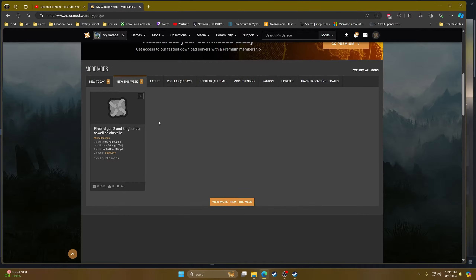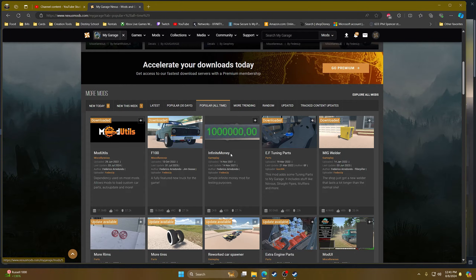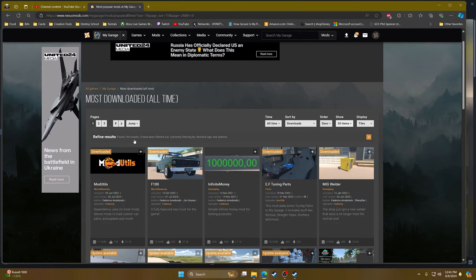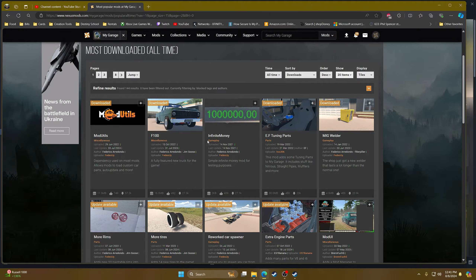Now we are on the mods page. It's not going to show you all the mods right away, so hit Popular All Time, scroll to the bottom, and hit View More — now it opens up all of the mods, 144 of them currently. I usually keep it sorted by most downloaded. The first mod you're going to need, and it's extremely important, is Mod Utilities — basically all the mods are going to be using it.